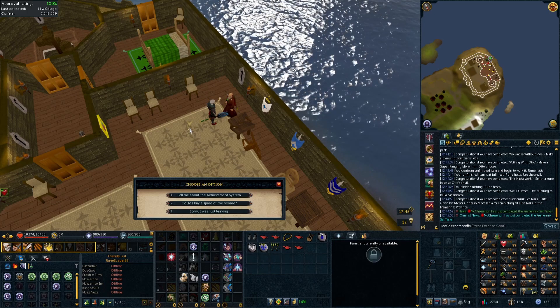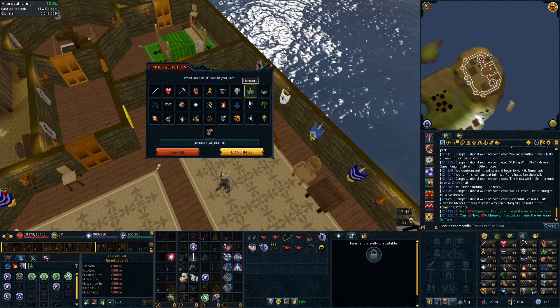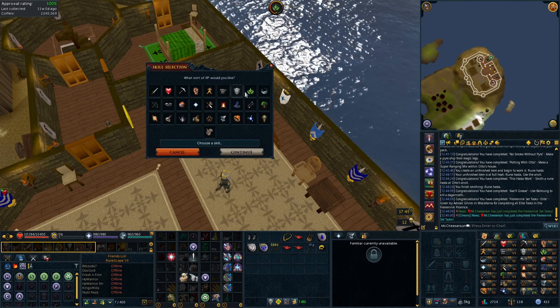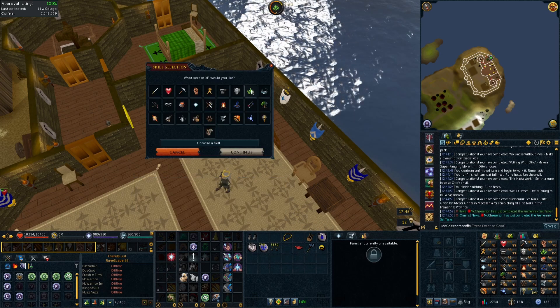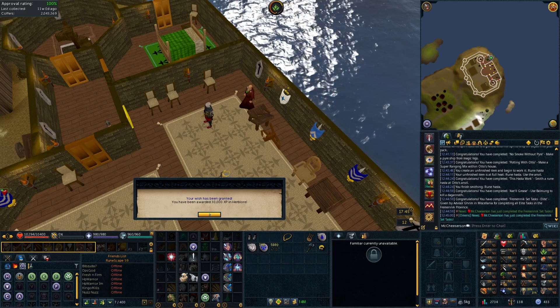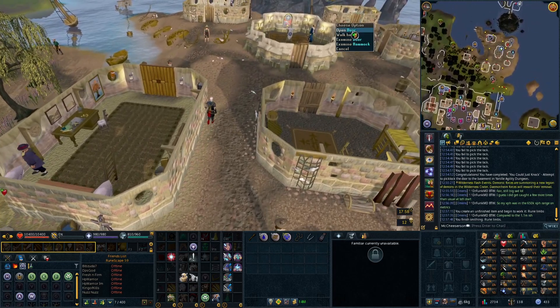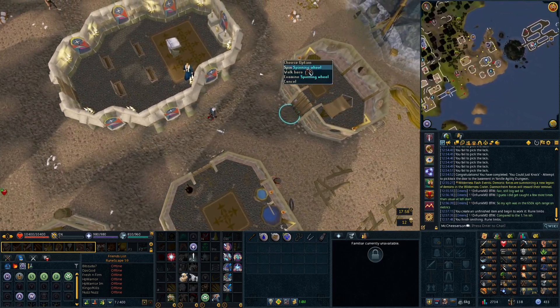Now we're at the Fremennik task set. The Fremennik Sea Boots 4 are pretty useful since they let you get noted bones from the Dagannoth Kings, and you also deal more damage to them while wearing those — so that's pretty good. You also get a few more teleportation destinations on your lyre.